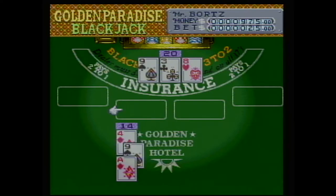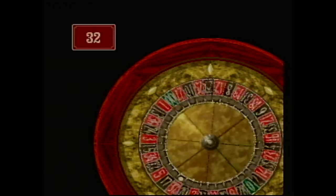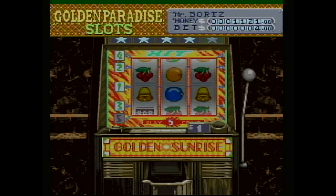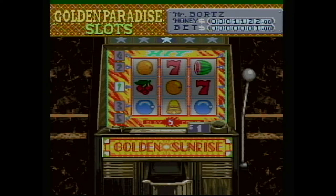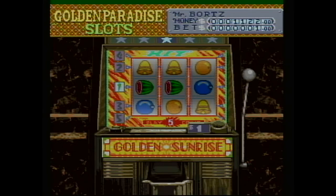There are six casino games in Vegas Stakes, which include blackjack, poker, craps, roulette, and the slot machines. The gameplay is what you would expect from a casino game — you wager your bet and hope that the odds are in your favor. I can see this game having some playability in 1993 because there were fewer casino games on the market, but today the gameplay is uninspiring and stale. To be honest, I might be the only person playing this game in 2018. Overall, I would steer clear of this game because it seems to offer nothing new or innovative in the casino game formula.